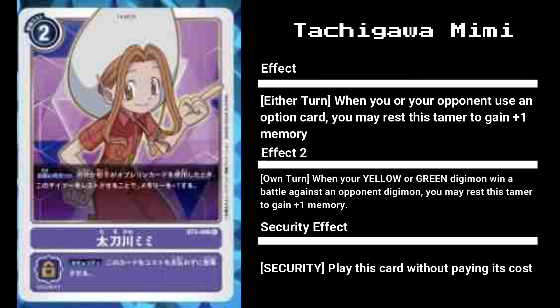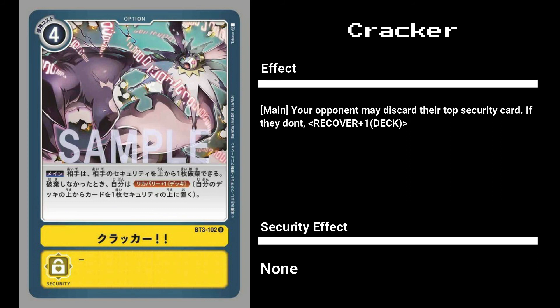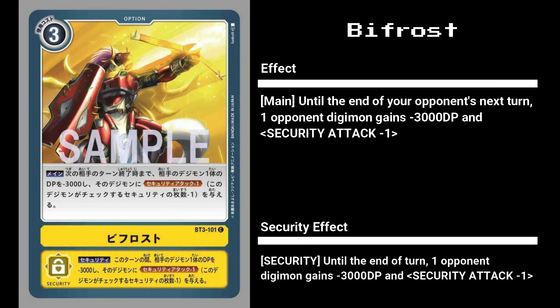For option cards, we have some really good ones this time. First up is Cracker, a four-cost option that either burns one or recovers one - opponent's choice. It has no security effect, which is disappointing, but its effect is quite powerful. It's a better version of Conversion Wave as it's cheaper to play, but like Conversion Wave it probably won't see play unless there are cards that get stronger the more security cards you have. Bifrost, on the other hand, is a decent three-cost all-card minus 3,000 DP - enough to take care of popular level 3 choices - and also makes them useless for a turn.